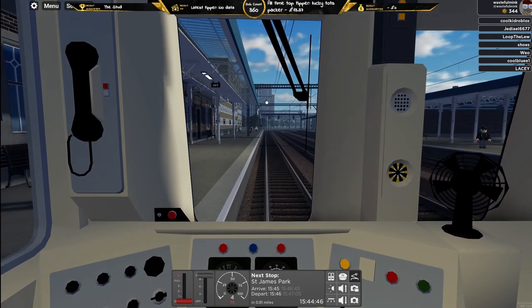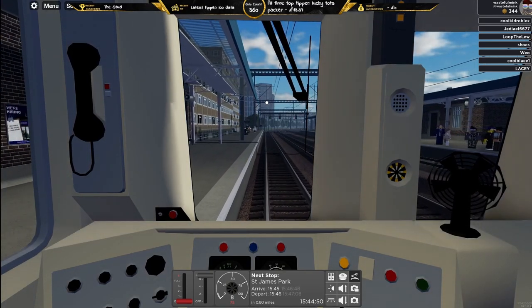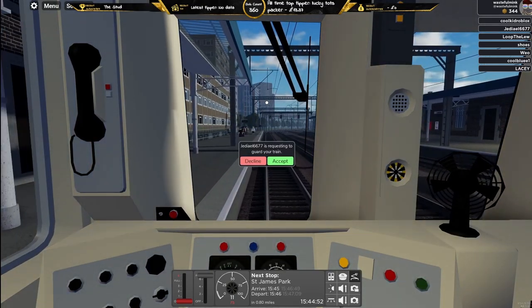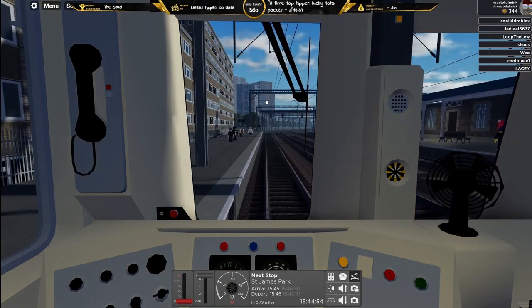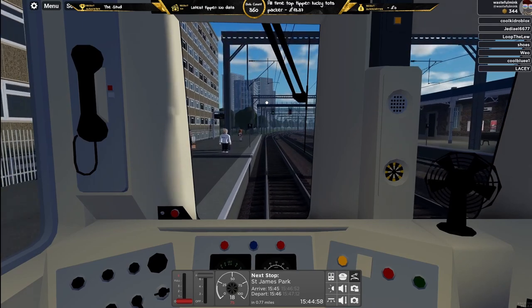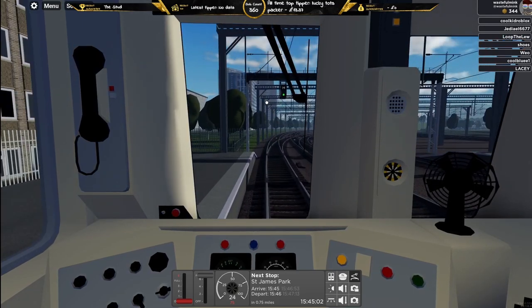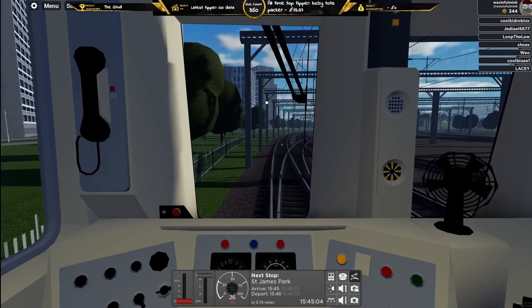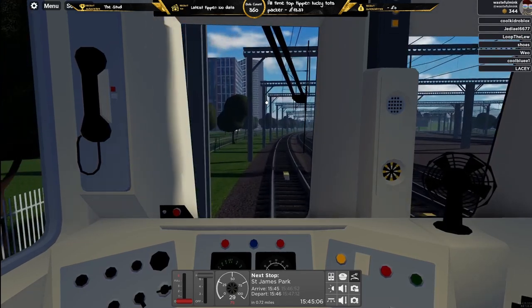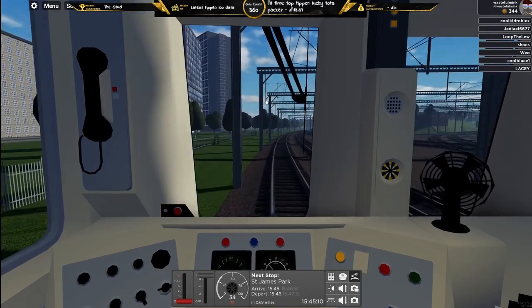Signals are green at this point in time, which is good to see — hopefully green all the way. I know for the last couple of episodes we've kept getting stuck on the line for a couple of minutes because of a slow train. Hopefully luck is on our side — this is where I jinx it and the yellows start appearing.